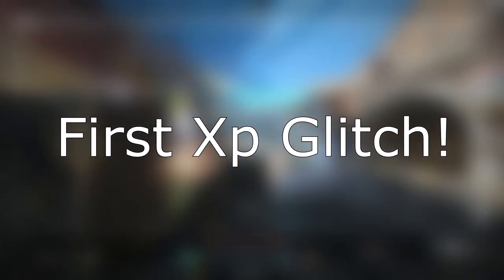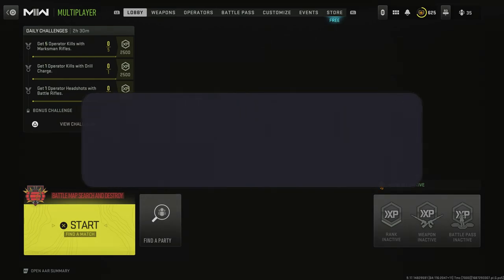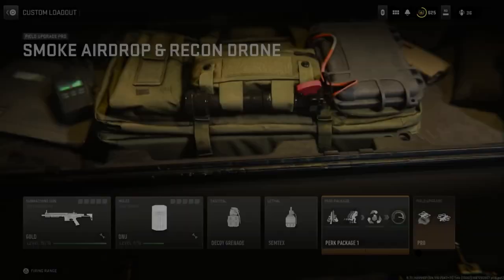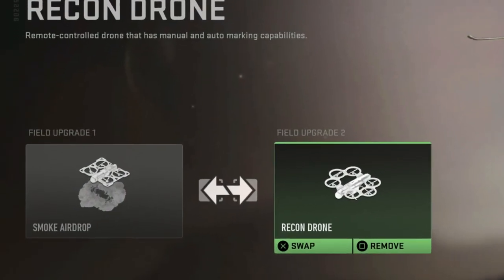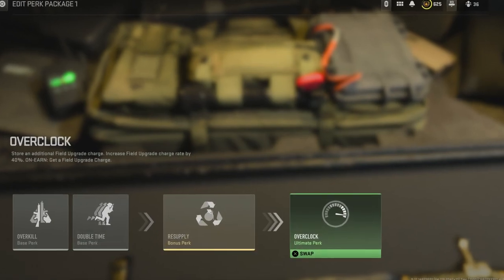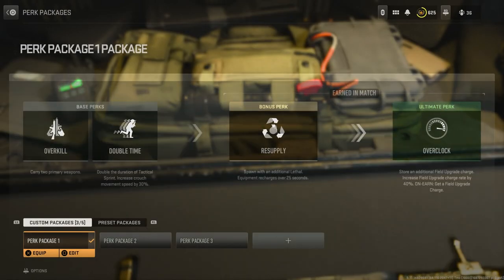You want to take yourself over to the battle map Search and Destroy. Before you load up into the game make sure you put on these two field upgrades. The first one is the smoke drone where you can drop smoke, then you want to put on the recon drone as a second field upgrade. You then want to head over to your perks and put on this perk which will make it so you can activate both of those field upgrades at once — that's what's going to glitch this out.